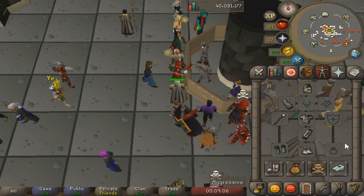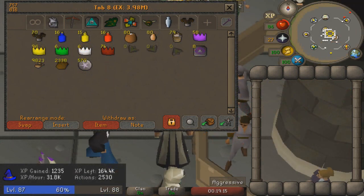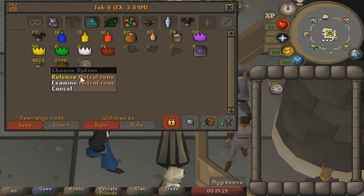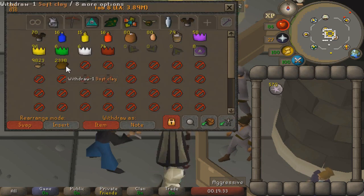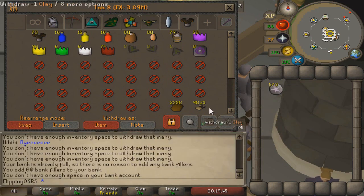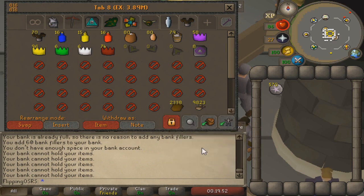Now I'm going to show you how to set up your bank to get the most efficient casts per hour. First, withdraw all your astral runes and remove any placeholders for those items, because we want to fill the bank with bank fillers. This prevents us from depositing our astral runes since there's no space in the tab — hitting the deposit inventory button will not let us deposit them. On top of that, move your clay towards where the deposit inventory button is so there's no space to deposit the astral runes, and the clay is right beside the deposit inventory button.